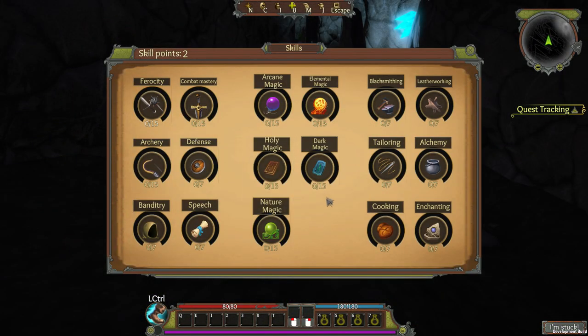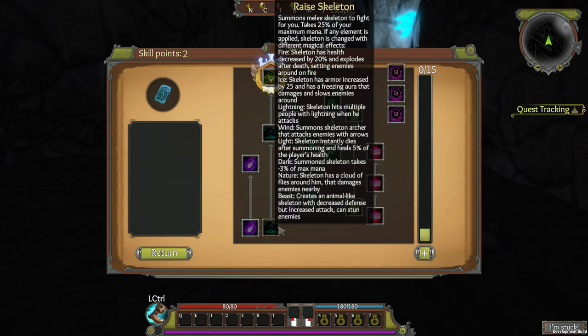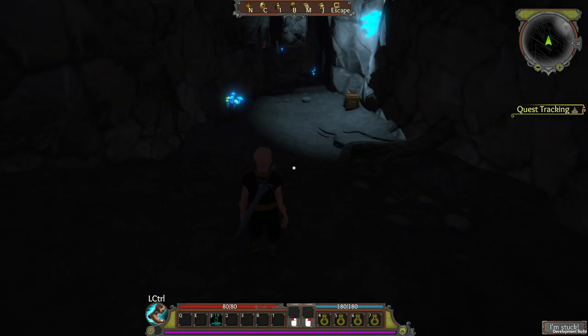You can learn necromancy right away by learning dark magic and then choosing your animate skeleton. Each skeleton will reserve a percentage of your mana pool for itself. In the starter dungeon you can already have a bunch of minions following you around, which is fantastic.